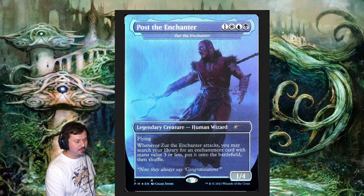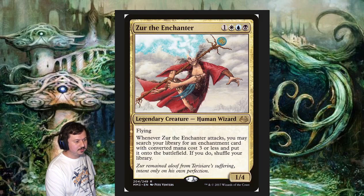This is actually a copy that was given to Post Malone by Wizards of the Coast. Zoo the Enchanter is basically a four-mana Esper Human Wizard with a 1/4 body. It has flying, and it reads: whenever Zoo the Enchanter attacks, you may search your library for an enchantment card with converted mana cost three or less and put it onto the battlefield. If you do, shuffle your library.